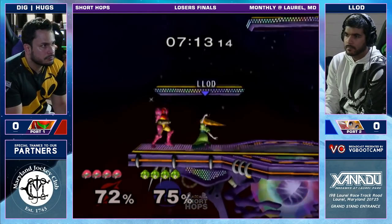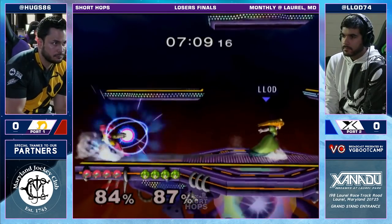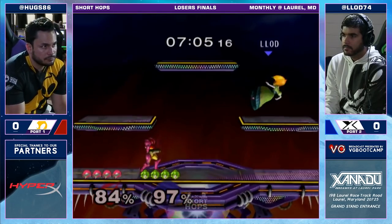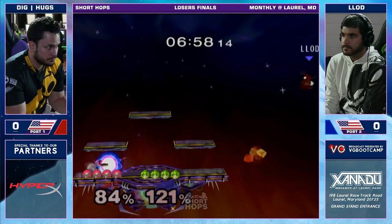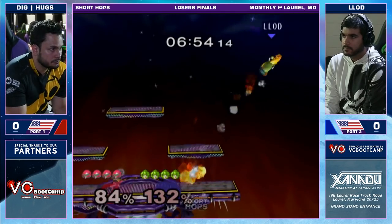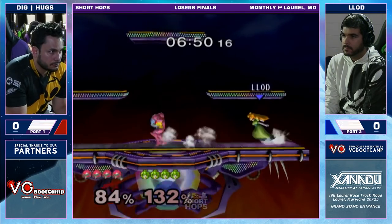I guess the difference here — honestly, not much so far — is that Lott hasn't really pulled up any turnips either. Right there he could have pulled a turnip on the side platform. Instead he's just trying to stay more in Huggs' face. I don't know what Lott is sort of looking for in that situation.